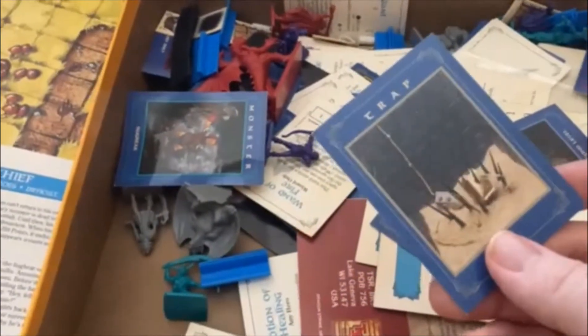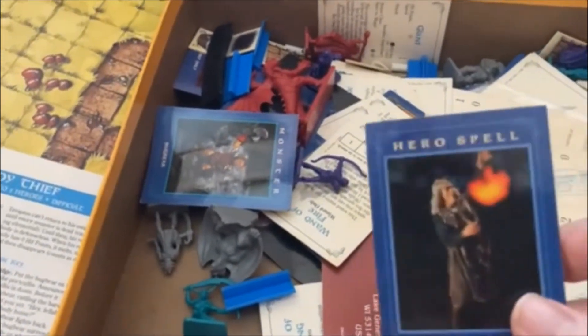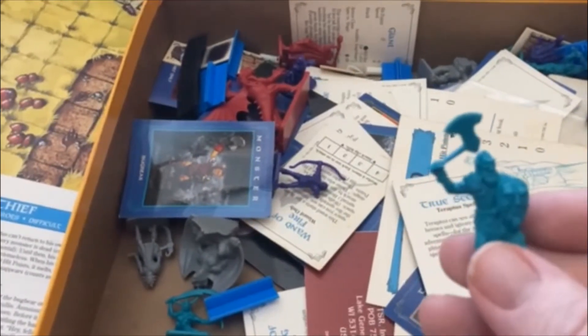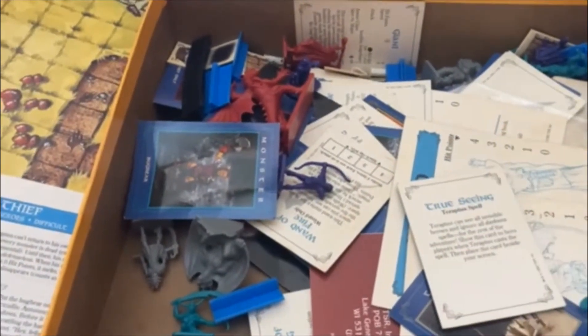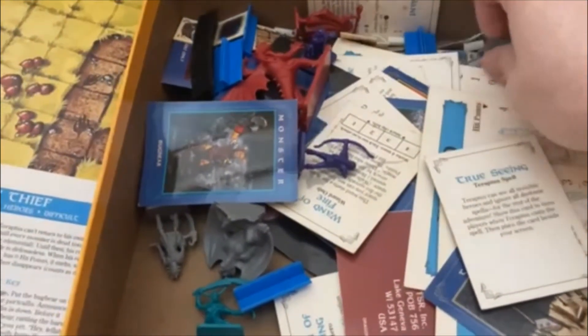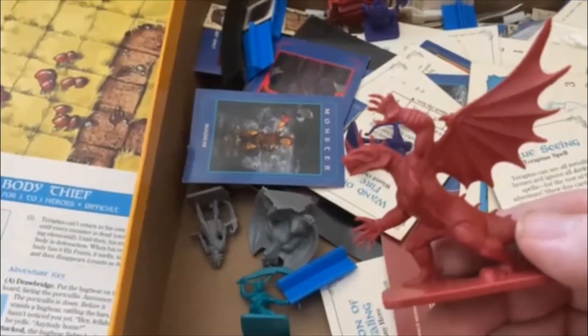It also came with trap cards for random events — like a rusty trap — and hero spell cards, like Levitate, with the rules on them. The figures are these standard old figures, just molded in plastic instead of pewter. And that's your dragon figure.